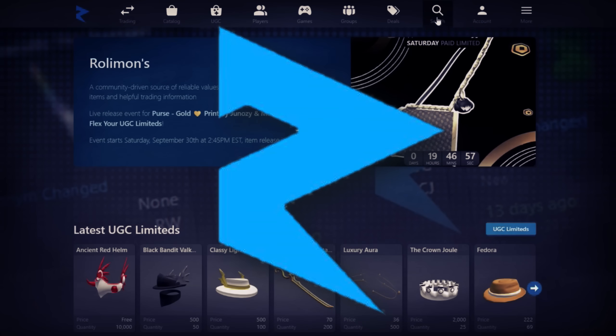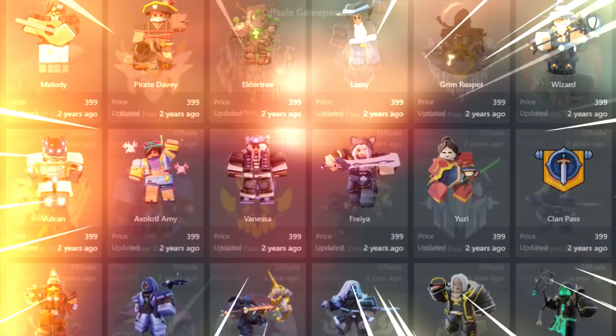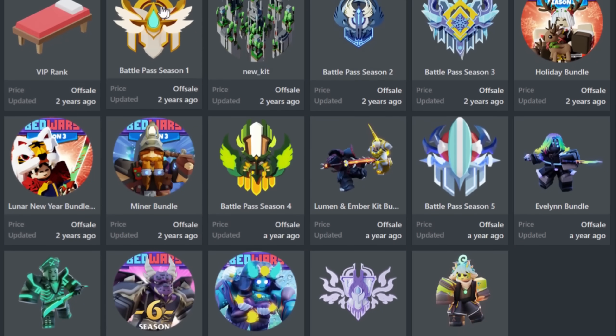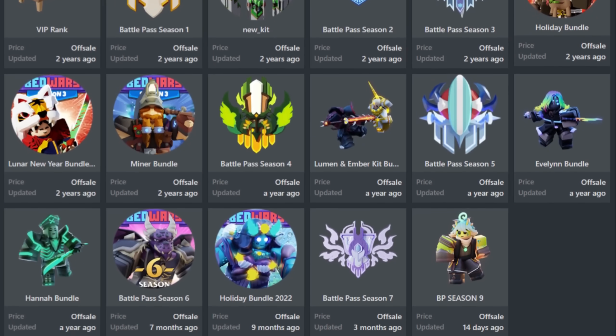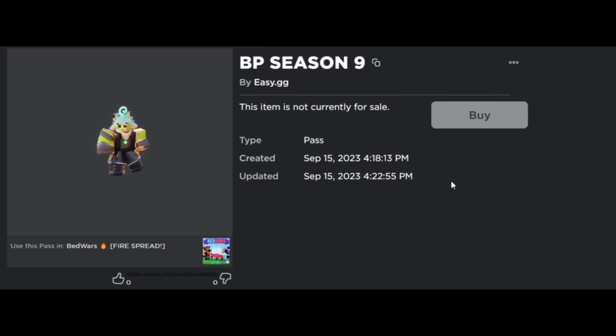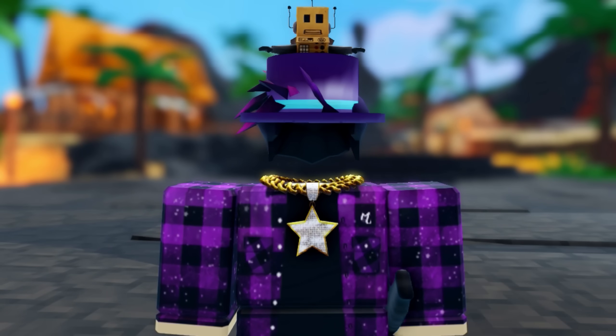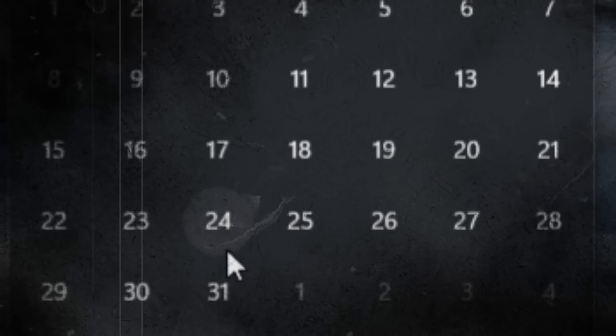Using the website Roly Wands, you can see every single game pass that a Roblox game has created. Looking at the off-sale category, there are some really interesting things — one of them being the Battle Pass Season 9. We can actually view it on Roblox; it's currently not for sale. It seems the devs are working on Season 9, which comes out a few days before Halloween.